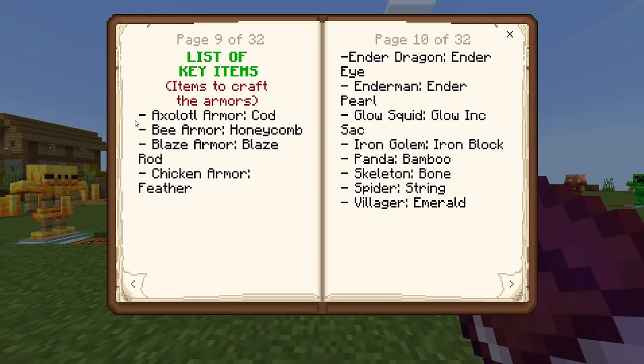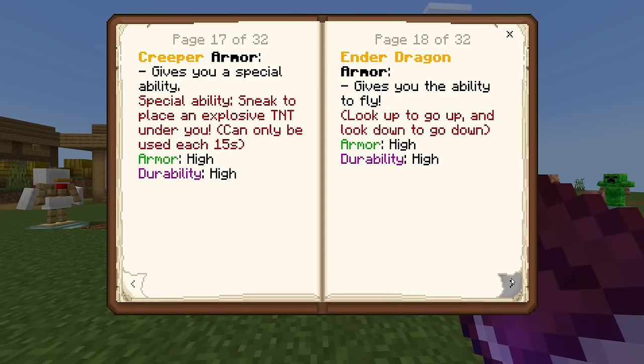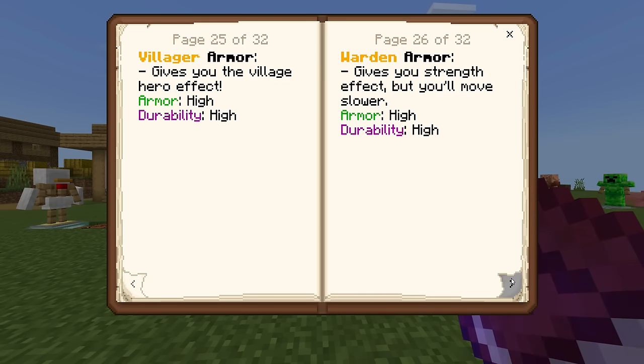Here is the list of key ingredients needed. They're kind of self-explanatory — panda requires bamboo, skeleton requires bone, spider string, villager emerald, etc. Every single armor in this game comes with its own special abilities, but also an armor type which can be low, medium, or high, and even a durability factor.